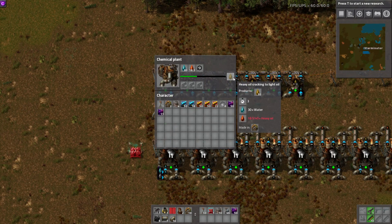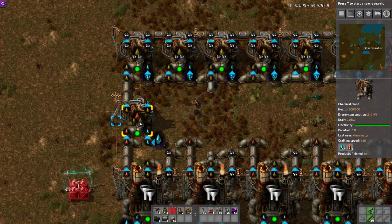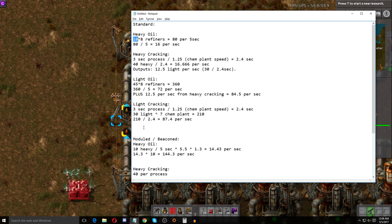If we look at the heavy cracking recipe, it requires 40 heavy oil per process and the process takes 3 seconds base rate. But the chemical plants have a crafting speed of 1.25, so it's going to do this faster than 3 seconds. We take that 3 seconds and divide it by 1.25 — the actual time it takes is 2.4 seconds. Then we take 40 heavy oil and divide it by 2.4, and we get 16.67 per second. So this guy actually requires slightly more than we're producing — that's why I said it's a pretty close ratio.